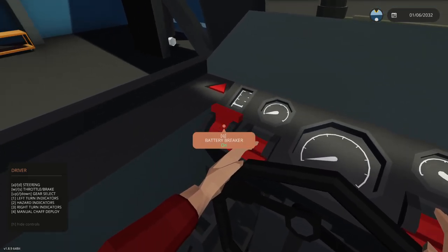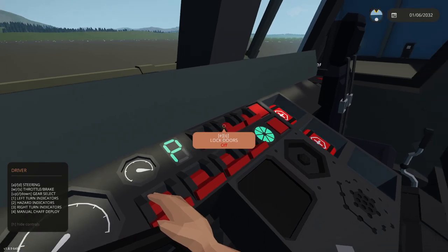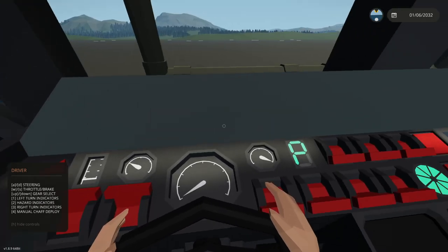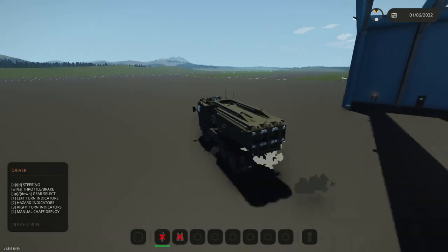How do we start this thing up? Battery breaker, engine ignition, there we go. Can we just drive? It's trying to start up. It sounds like it's starting. Alright, select a gear, let's go. Alright, we out of here? We are.